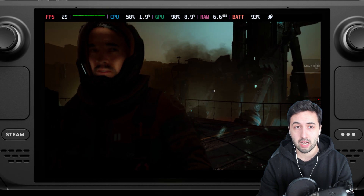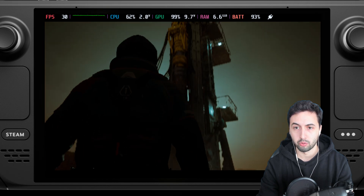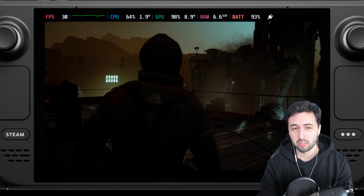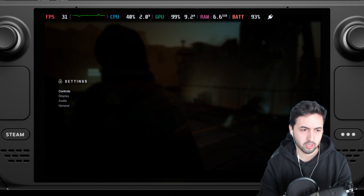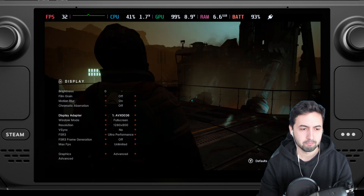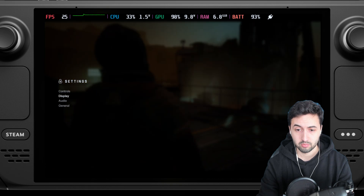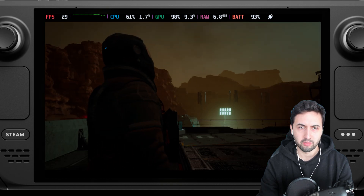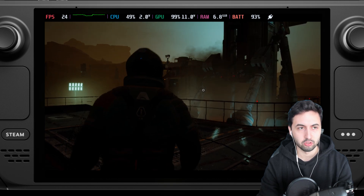We're getting upper 20s to low 30s with this setting. The game looks pretty good still, but again I don't like the low resolution. Let's try performance FSR instead of ultra performance — ultra performance is just too low, even performance FSR is a little too low. After applying it we get 24 fps, but the game looks way better than with ultra performance, obviously.